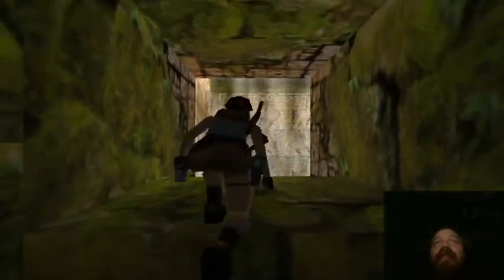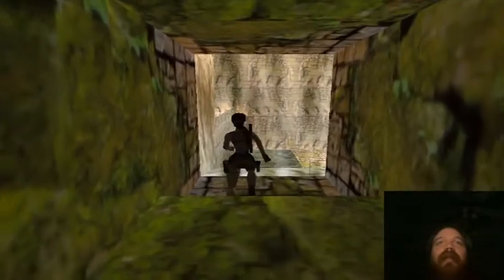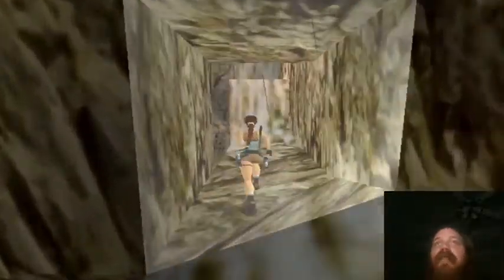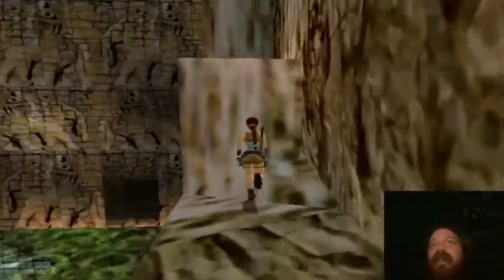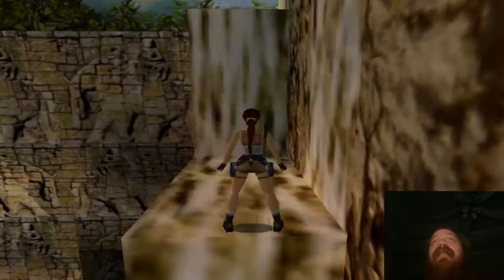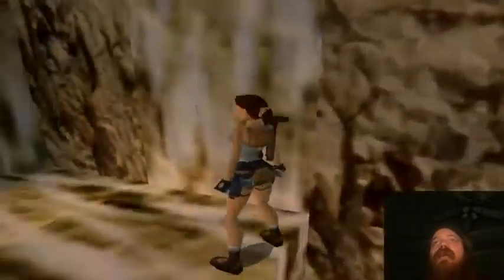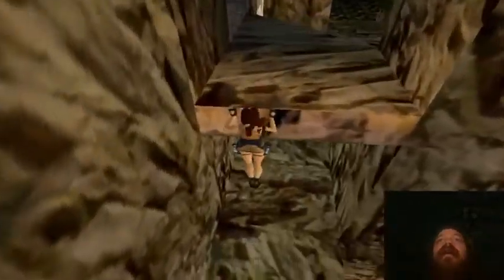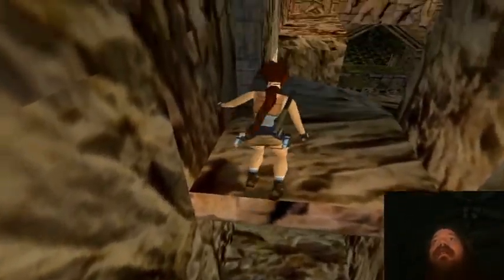Climbing up the ladders is probably the thing that slows you down the most. But luckily this one seems to be a short ladder, so it's not going to slow us down too much. In Tomb Raider 2's diving area, there was a ladder she climbed up that took a long time — it might have been almost two minutes. So Lara can turn — there's a ledge there, but that ledge is too high for Lara to jump.